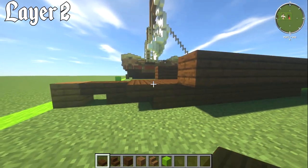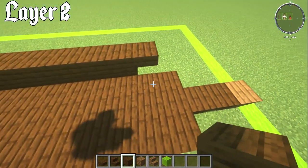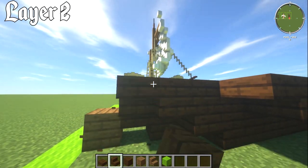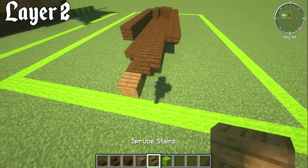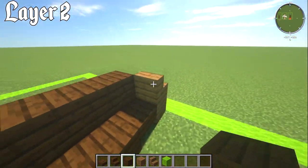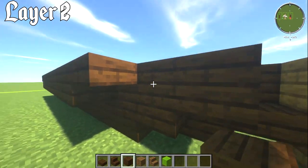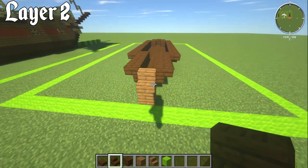Going to the back, have an upper slab at the end, then one block, then three blocks back in total. Switch to dark oak stairs going across the side — not going back, but crossing like that. For the back piece grab spruce stairs and put that on top to finish the rudder. Then a slab on the back piece, three blocks, another slab, stair going across the side — that finishes layer number two.